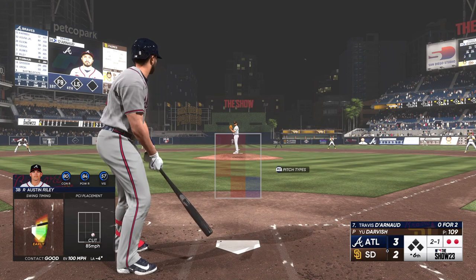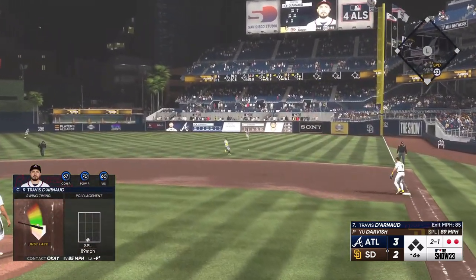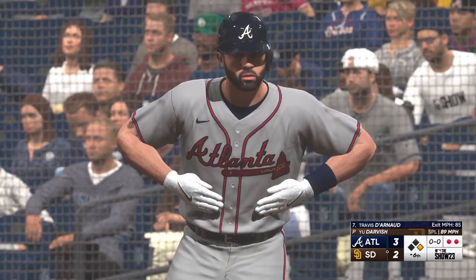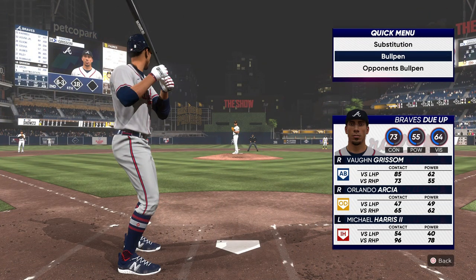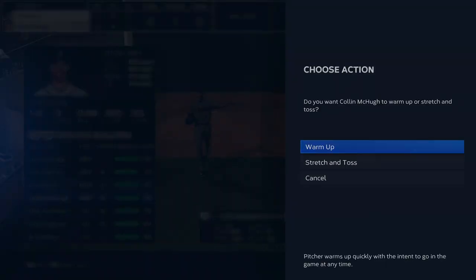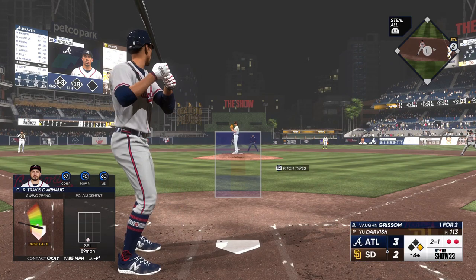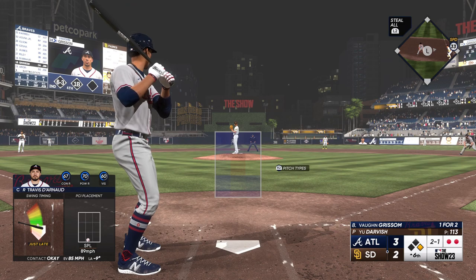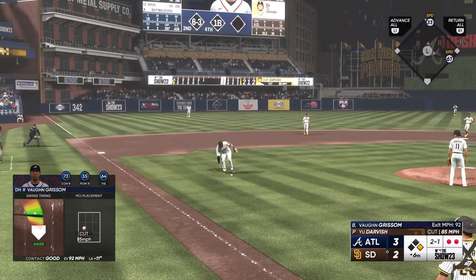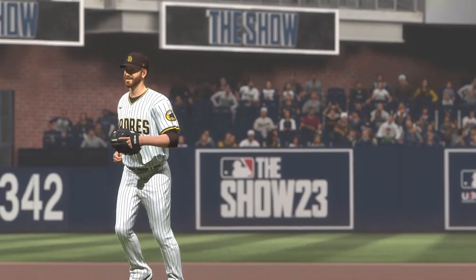Up next, Travis Darno. Hit on the ground to the right side — finds its way through for a hit, and that keeps the inning going. Up next for Atlanta, the designated hitter, Vaughn Grissom. That one drilled him. Steven Wilson takes over on the mound — this could be a pretty critical point in this game. They're hoping he's the guy to keep them within striking distance.